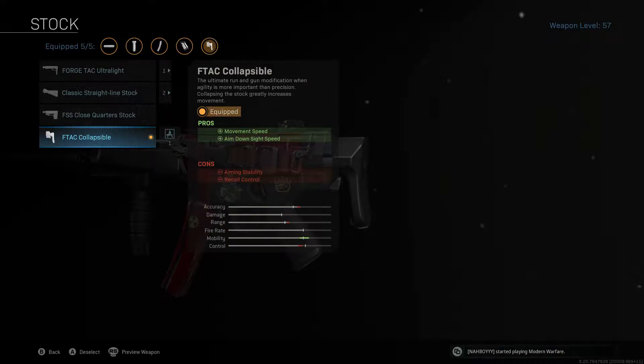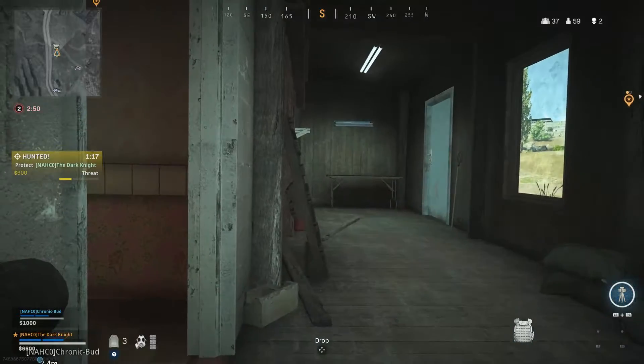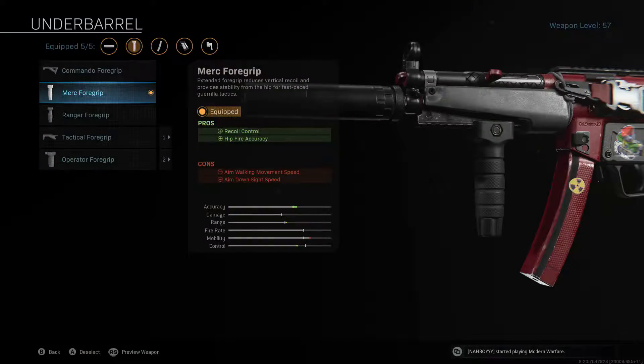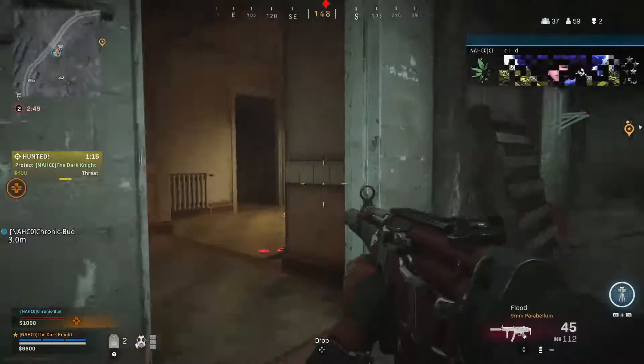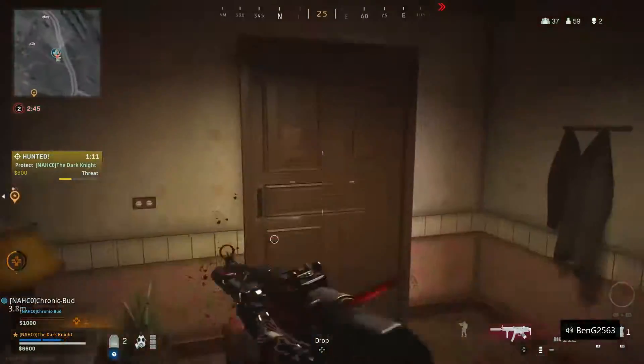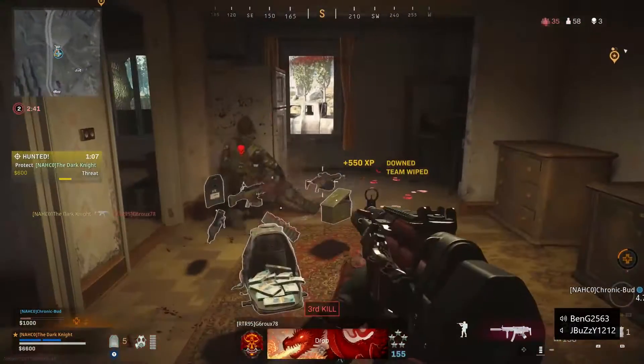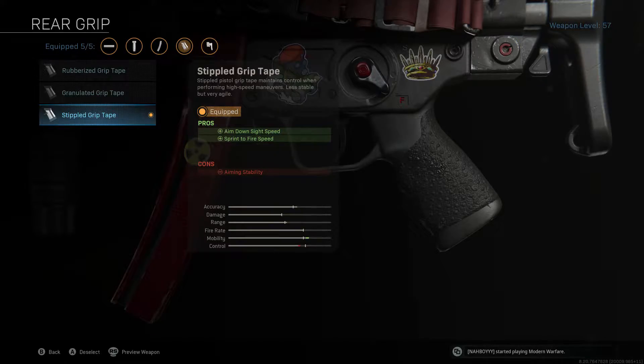For stock I use the F-TAC Collapsible, making aim down sight speed faster and movement speed faster. The cons to this are aiming stability and recoil control. For the underbarrel I use the Merc 4 Grip, making recoil easier to control and providing better hip fire accuracy. The cons to this are aim down sight speed and aim walking movement speed.